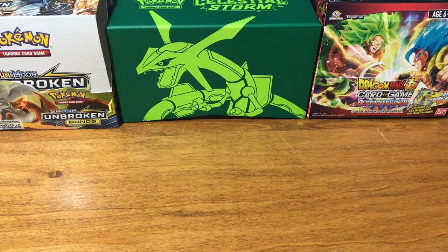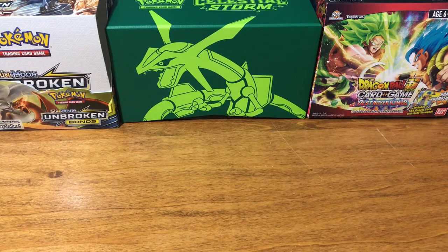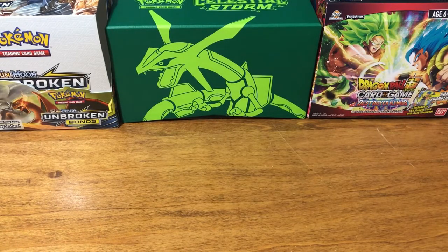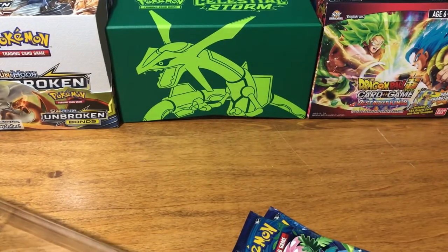Now we are going to be jumping into the Snorlax box. In this box it comes with two Snorlax cards — it comes with a reprint of the base set Snorlax, and then a Snorlax GX, and of course the Snorlax Mega card. There's everything it comes with. In this box we have two X and Y Fates Collide and two X and Y Evolutions packs, plus the code card for the two Snorlaxes.